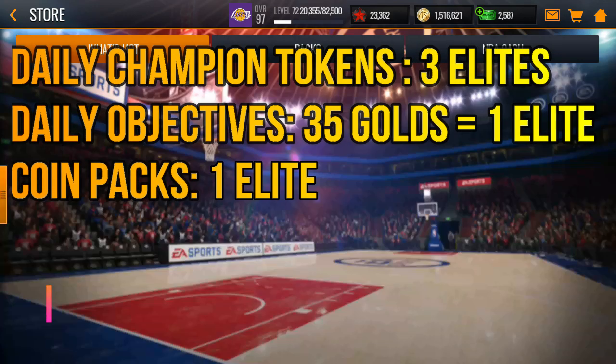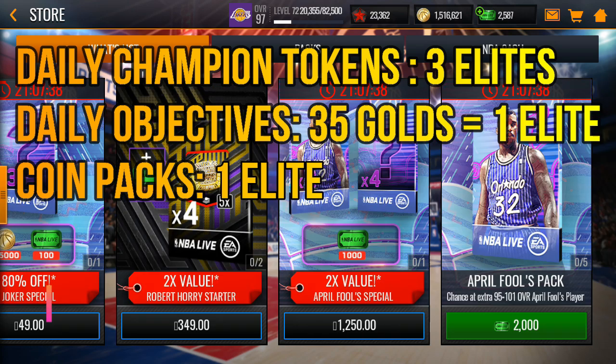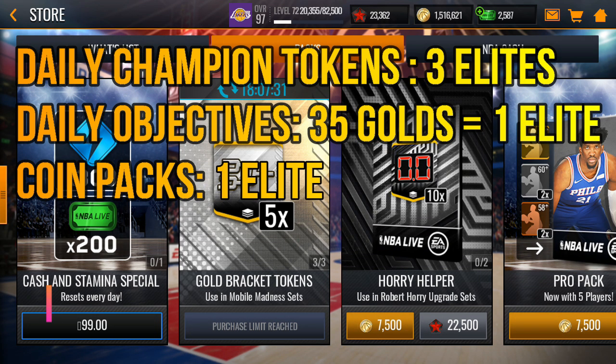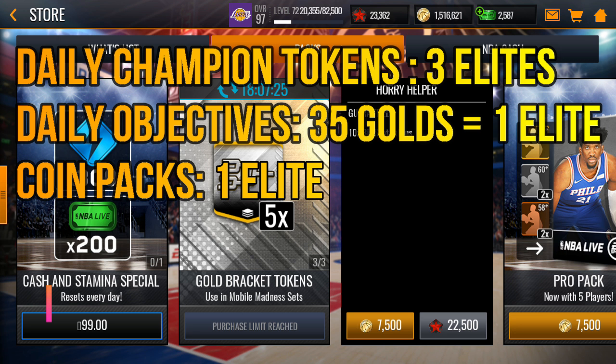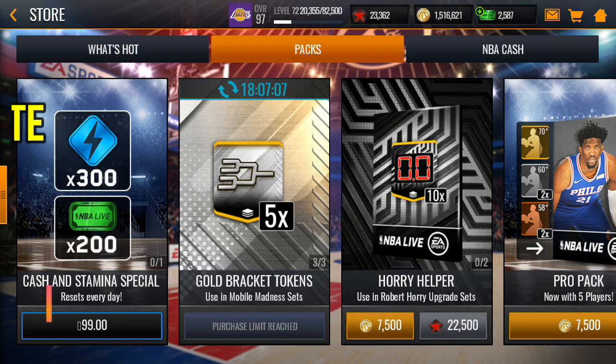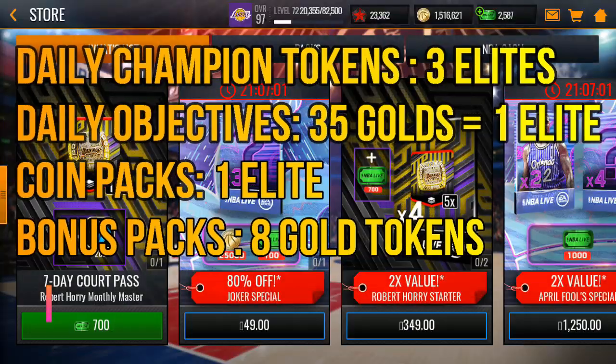You could spend NBA cash from the store, but this is a free-to-play guide. Next, there's the Horry Helper pack, where you buy various items used in the Robert Horry upgrade set. You get 10 per pack, so 20 total, which gives you another champion token. So that's three champion tokens from the daily, one from objectives, and one from the Horry Helper.